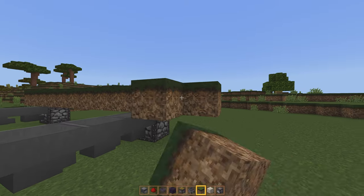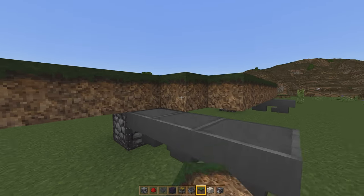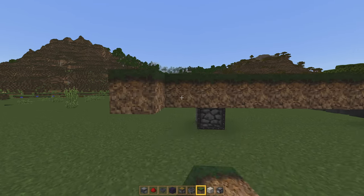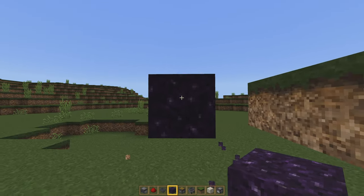So one, two, three, and then we are going to fill this in completely. Now, as you notice here on the right side, I did omit that by exactly one block. And we're doing that because our pistons that we're going to lay in later are going to be shifting this grass platform back and forth over and over again, so we need that one space.